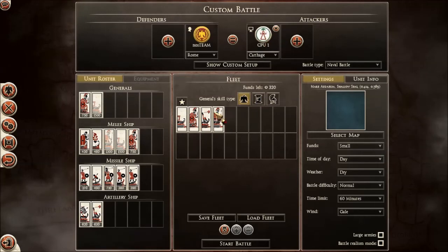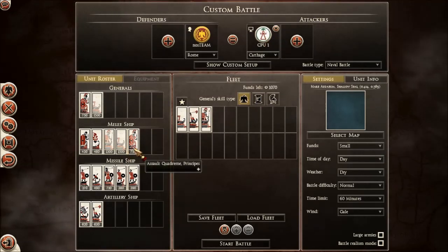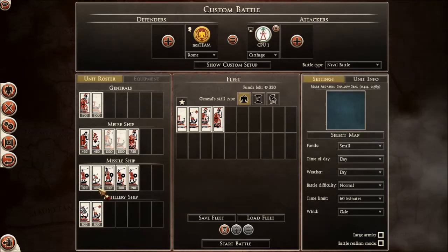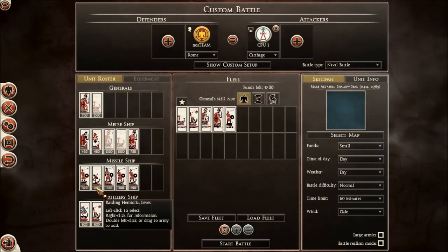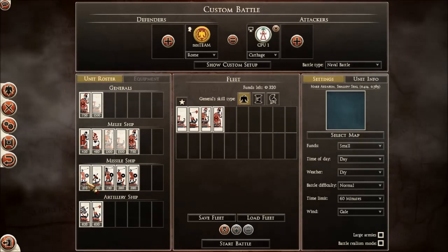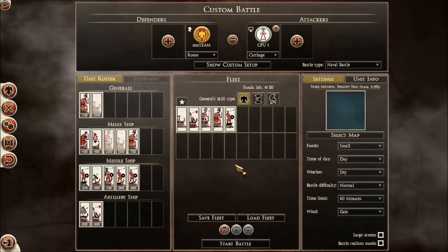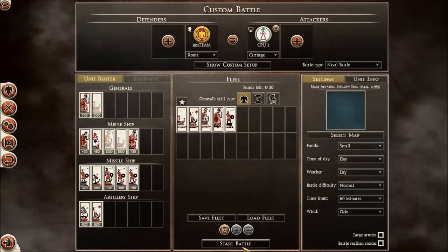There we go. If I do that again — nope, that's not the only thing I can do. The only other thing I can do is put one more ship in. Yeah, that's the only thing I can do. Let's start the battle with five ships.